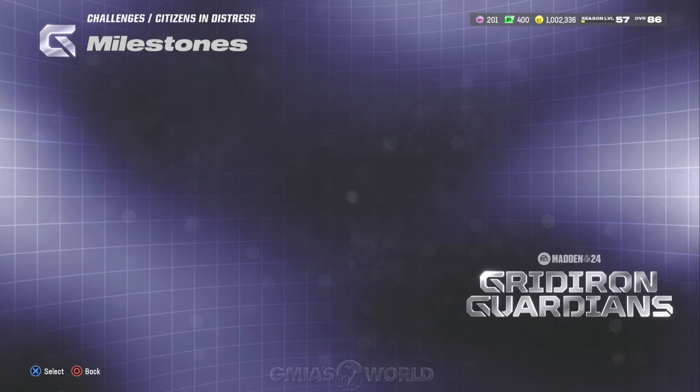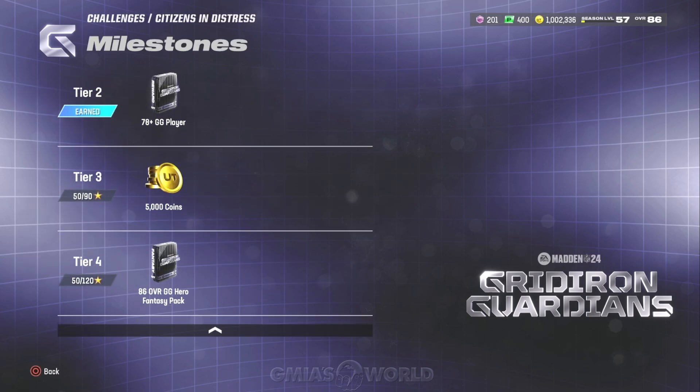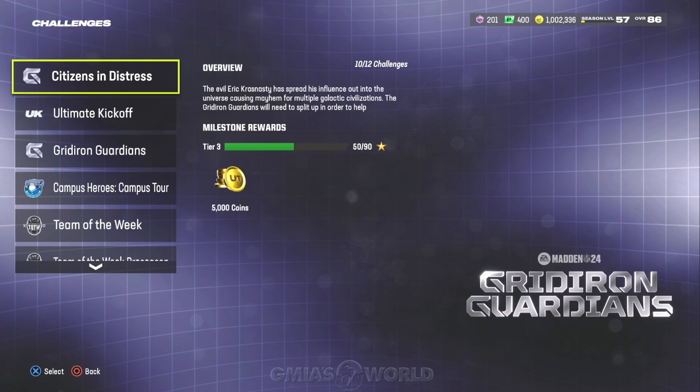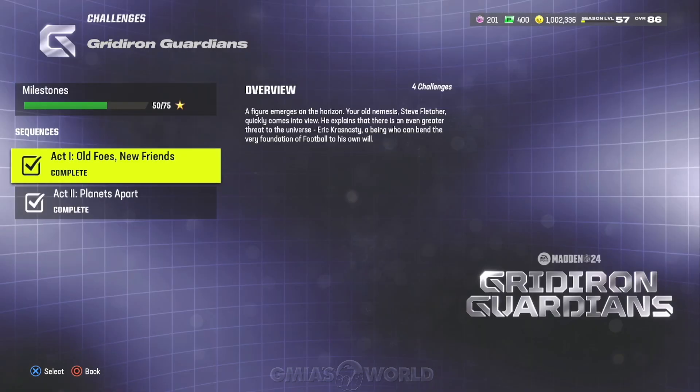As far as the reward — what does it matter? It's an 86 overall GG Hero Fantasy Pack. So that's going to lessen the amount of players you need to get some of the other players that are dropping soon. I don't expect Part Two of this promo to increase the overall. You can see how I just bought that player and he was 127 coins. You could also invest in getting the cheaper players and just be ready with the five.